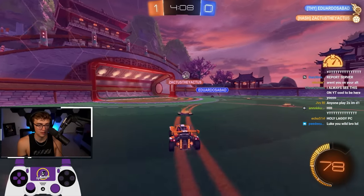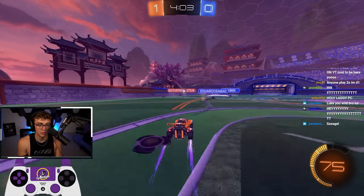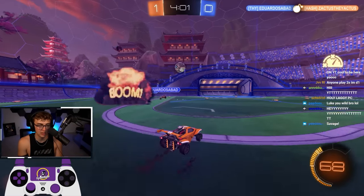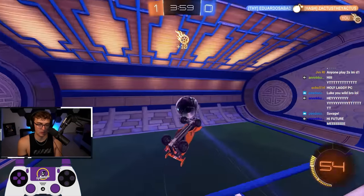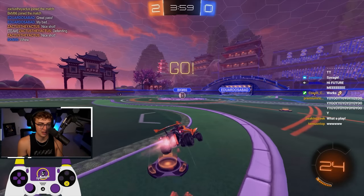My teammate is back, he's making the save. So we just chill back post, wait until he takes the ball out. Now that the ball's out, we rotate along this long hook boost lane and come mid. My teammate got demoed I think, so I just score it. 2-0.